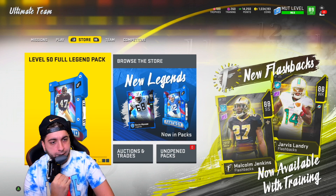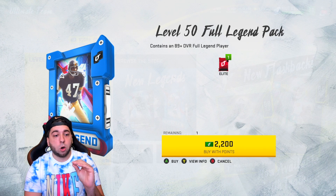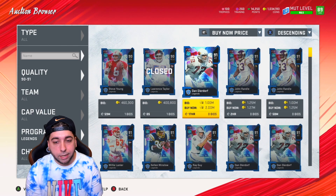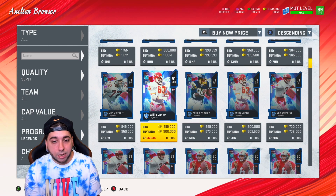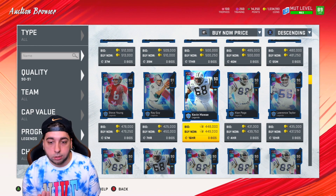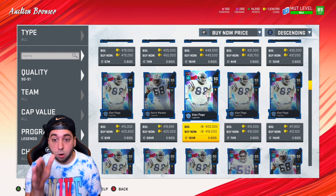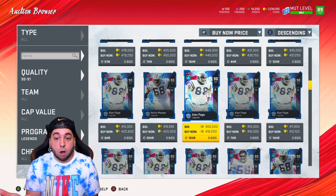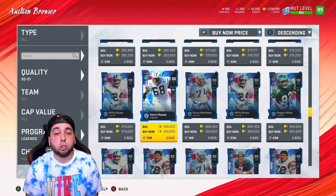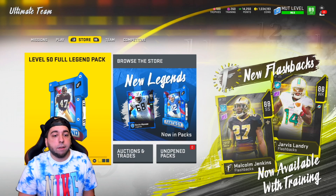We're still gonna go ahead and get it. So for reaching level 50 we got ourselves a Full Legend Pack. Before I open it, I should look at who we could possibly get. Getting a card like Dan Deardorff would be nice. Some of the newer ones are obviously what I'm aiming for — a Steve Young or Lawrence Taylor we'd sell. Kevin Mawae I don't mind because I could plug him in. A lot of you wanted Alan Page — if we pull Page that would be amazing.